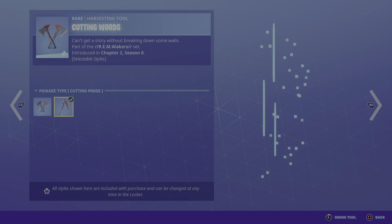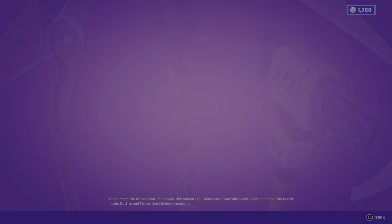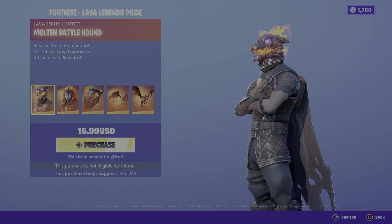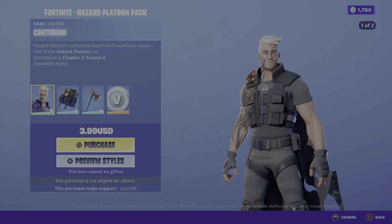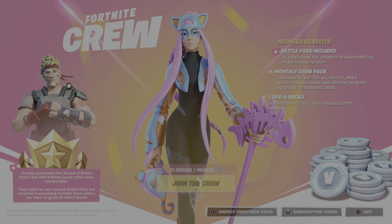Pickaxe — Cutting Words — with the pickaxe itself, they all have like sounds. We got Rebel Authority, Good Boy, and the Fortnite Lava Legends Pack — wiley skins. Oh yeah, Hazard Platoon Pack — that sound — so you get V-Bucks with it.